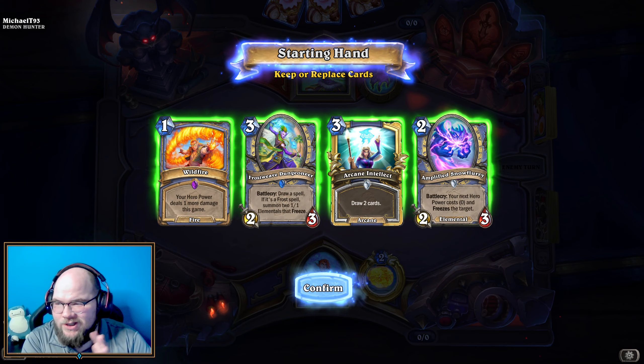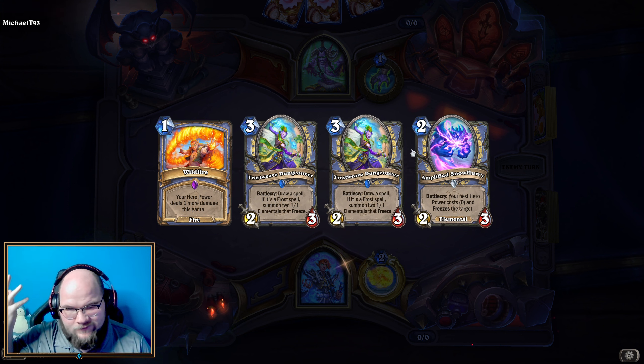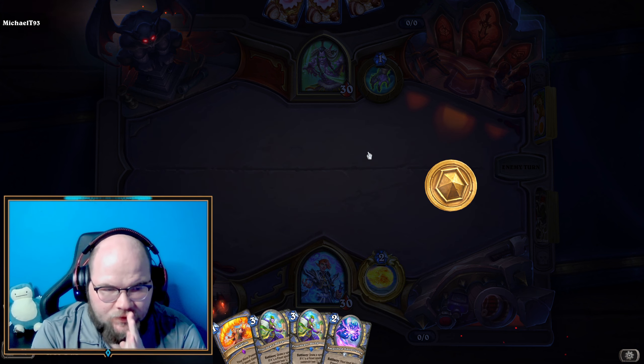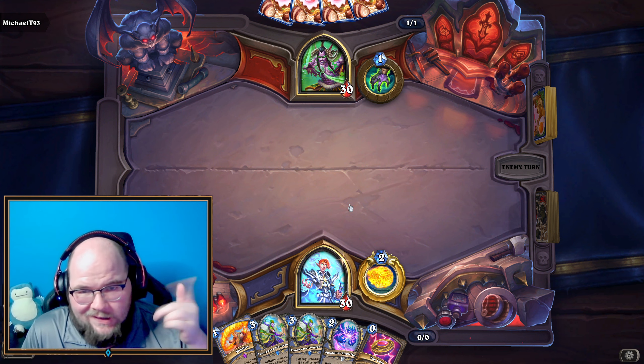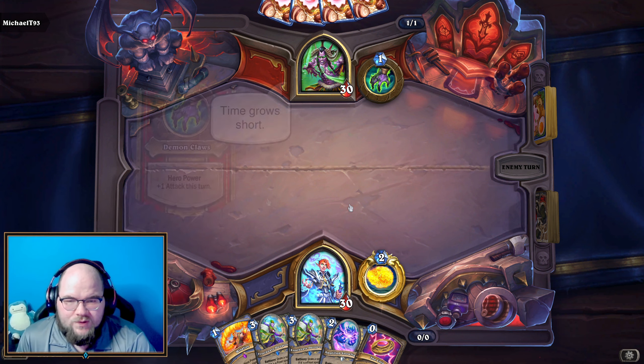Not so much a skeleton mage in this first one — did draw well but didn't play any of my skeleton cards. I did have the Cold Case in hand. If you enjoyed that, like, comment, and subscribe — it really helps us out. We're coming a long way and I can't thank all of you enough. Going into game number two — we're against a demon hunter. We'll get rid of Arcane Intellect; we have a one, two, and three and kind of a four with Frost Weave Dungeoneer to draw some spells.